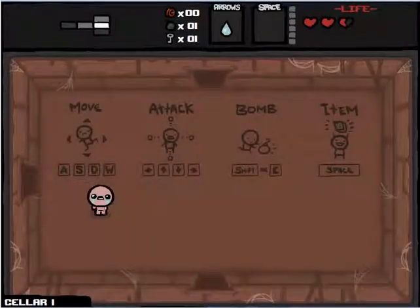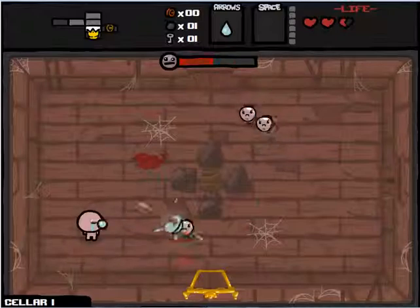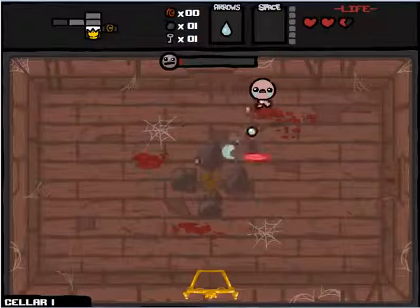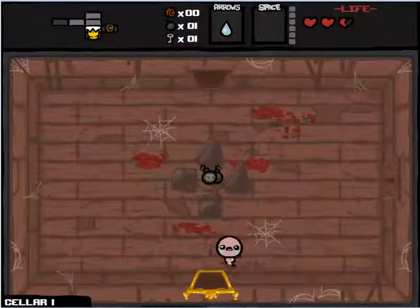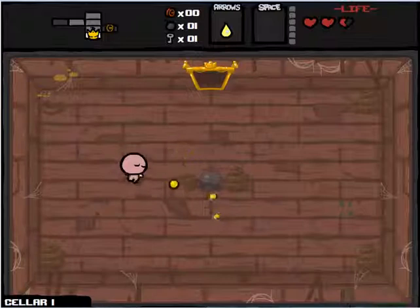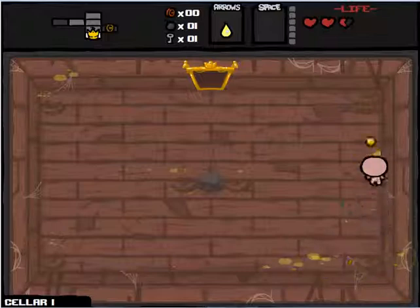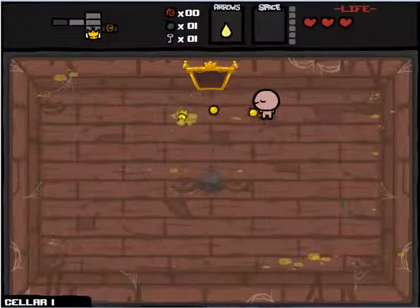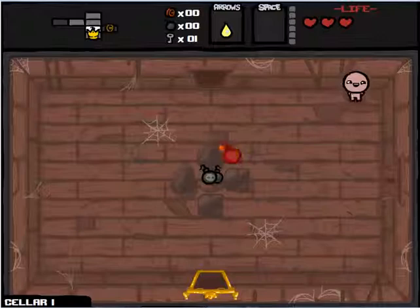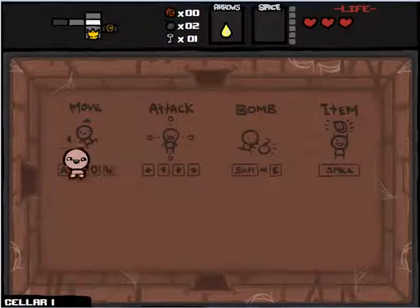I'm shooting that poop in order to sometimes get items out of it. So the way it works is I will transverse each floor, fighting my way through. Here we have an item room — as you can see on the map, it looks like a crown. There's one per floor, and it gives me an item. This one ups my attack speed to really high, but we'll trade one bomb for two bombs and lose no range for it. Not a bad upgrade in the beginning.